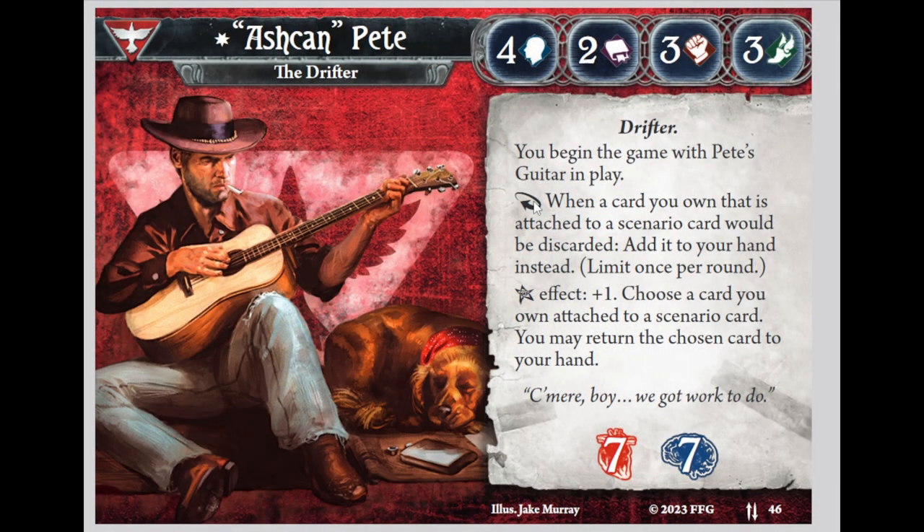Coming back to Parallel Pete: he has a reaction where, when a card you own that is attached to a scenario card would be discarded, you add it to your hand instead — limit once per round. What this means is there are a bunch of cards that are essentially trap cards. You attach them to a location, they go off, and then they get discarded. This allows you to replay trap cards. So the idea becomes pretty obvious: you use the guitar to bounce the enemy away, then set up a trap either in the room they're going to or coming to, deal with them, and then get the trap back.